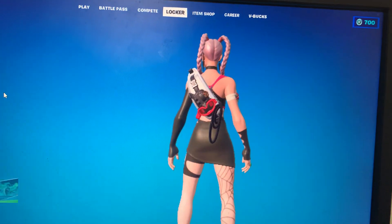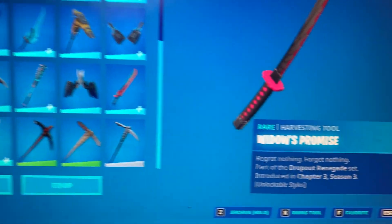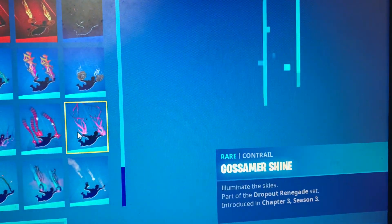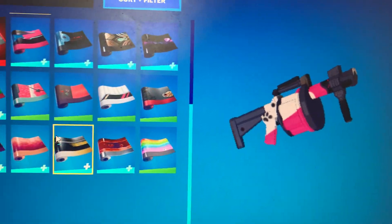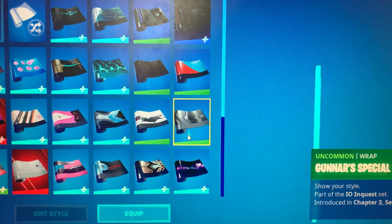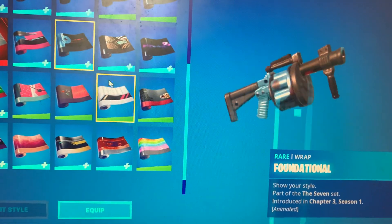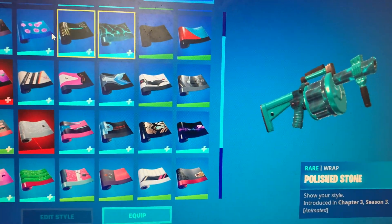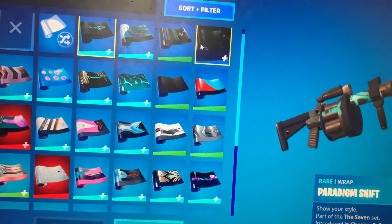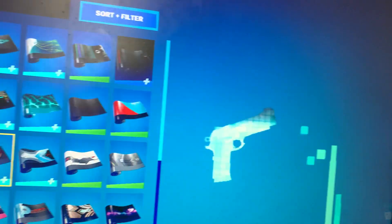It doesn't match her combo, so I'm going to use her full set. I got that one, and the pickaxe, and I'm going to do Widow's Promise and her pickaxe. I'm going to need to get a full set for her. So last season I didn't get Sabina's wrap before. As you can see from the one — I don't have Sabina's wrap. I've got — I don't have it. It's a wrap. I've still got daisies. Let me buy this daisy.